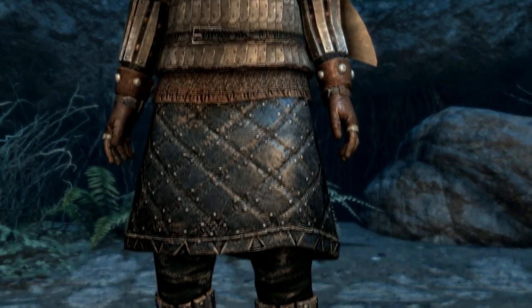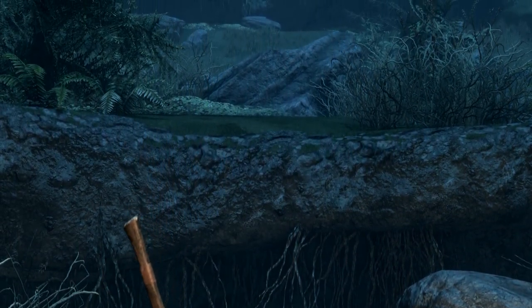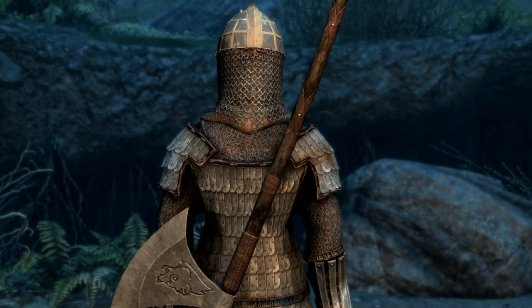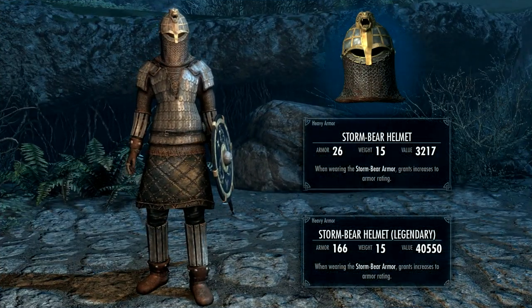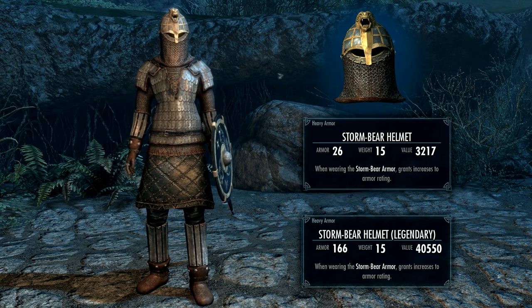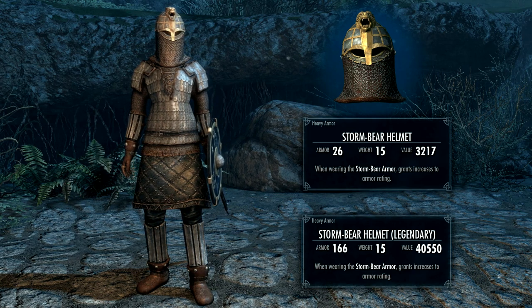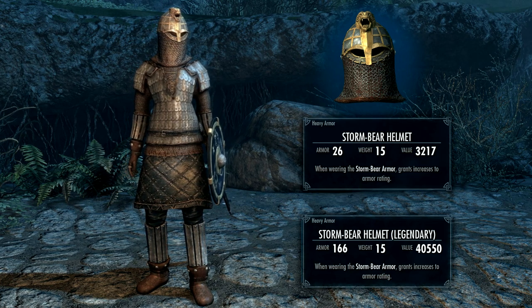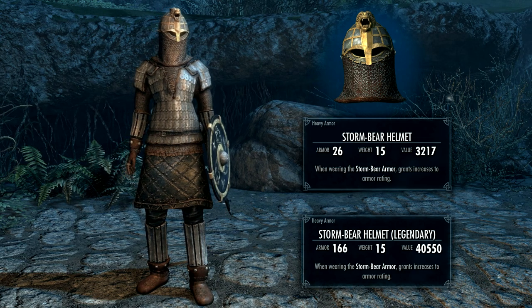It's time to take a look at the Stormbear armor set. It seems to have a Byzantinian Varangian Guard kind of influence, and it almost looks like it should be a mounted warrior's armor - it is lovely with really nice detail. Starting with the helmet - I love the bear embellishment on the crown. The base stats are armor 26, weight 15, and when wearing the Stormbear armor it grants an increase to armor rating. It's a good enchantment at an early stage but soon becomes obsolete when you progress in alchemy, enchanting and smithing. I've upgraded it to 166.